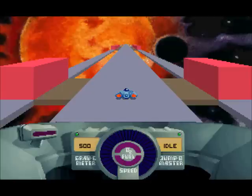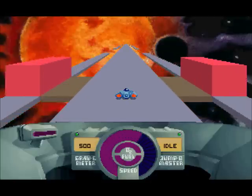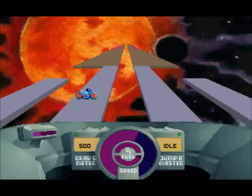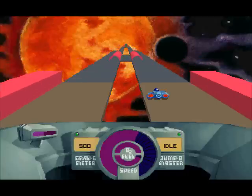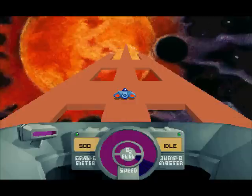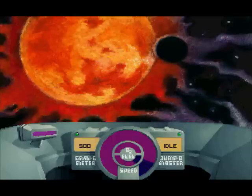So what you have here, you have a ship, you can go faster or slower. Your gravometer over there signifies how heavy the gravity is. What you need to do is just kind of navigate your way to the end of the level. If you can do that, the road's completed.